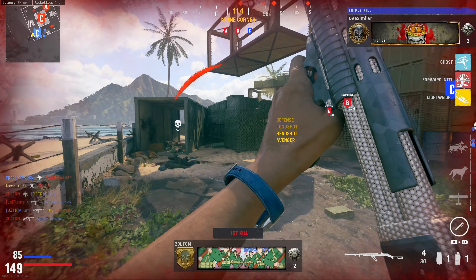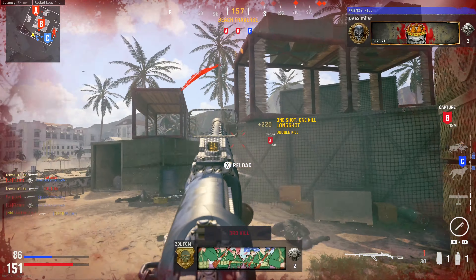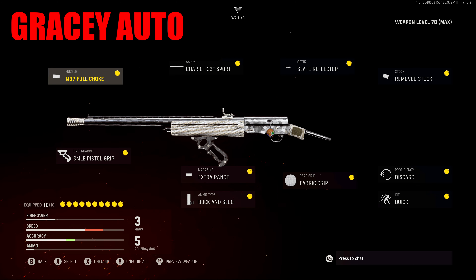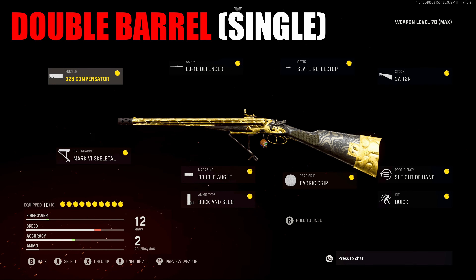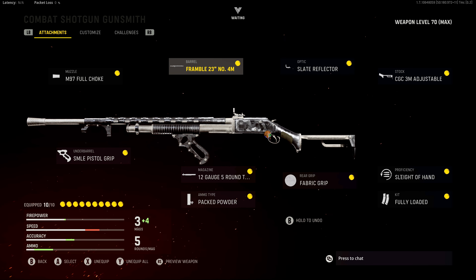Maybe you disagree on a shotgun or perhaps with my entire list. As always, you are encouraged to comment your own Best to Worst list, but make sure you try out these class setups on screen before doing so. There are tons of loadouts you can make with the 10 attachment system in this game, but these classes are what I've gravitated towards and used in the gameplay for this video. Check out my Worst to Best playlist for more videos like this one, and don't forget to like the video and consider subscribing.